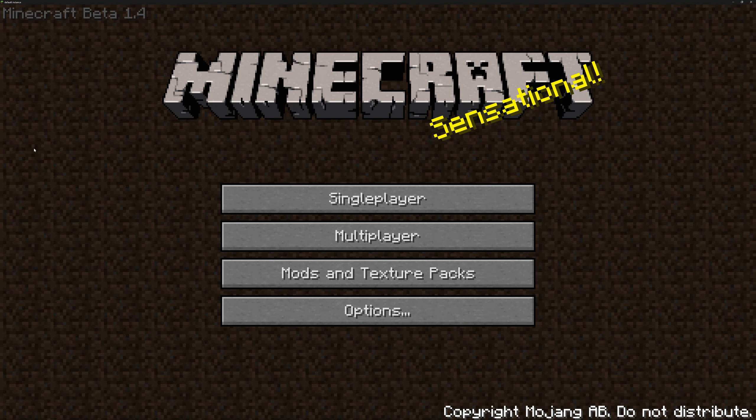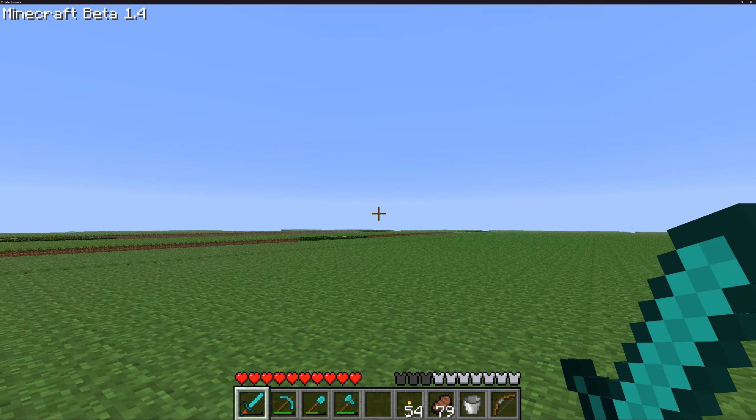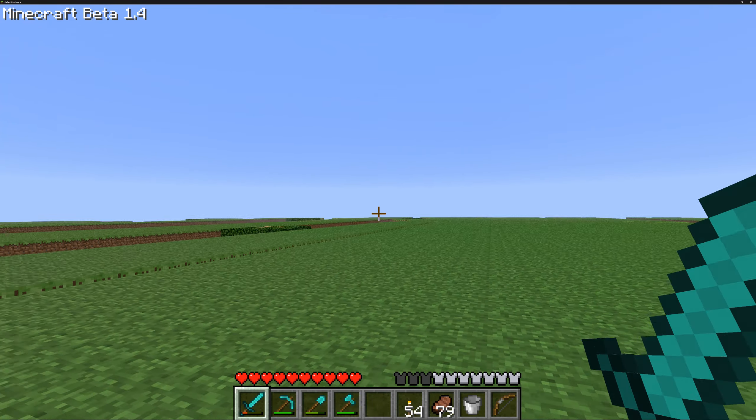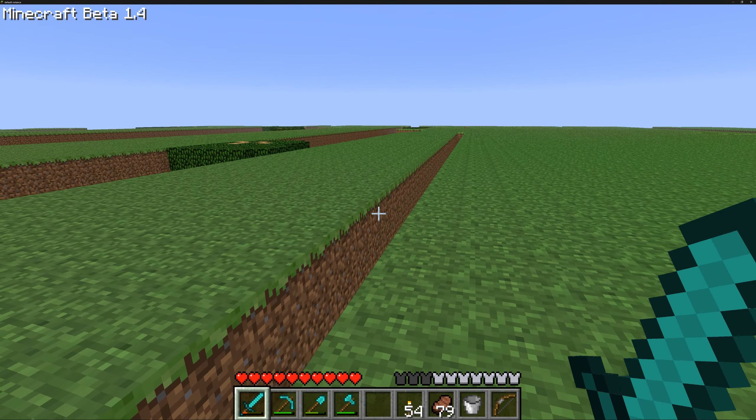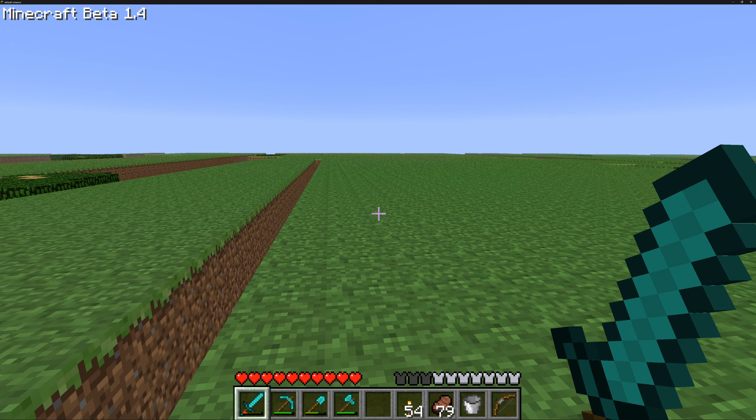We're actually on the title screen because one of the things that changed was the logo. The old logo was just blocks built into a Minecraft word, but now it's got the Minecraft font with a little creeper face on the A — I think that's very cool. I'm up here on top of the Farlands right now, generating new chunks, so it is getting very very laggy very quickly. I'm looking for a very specific item.